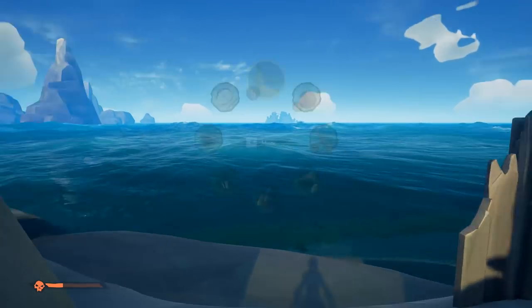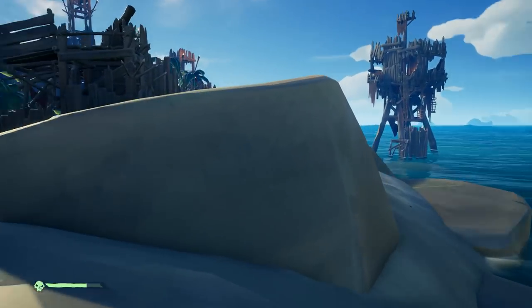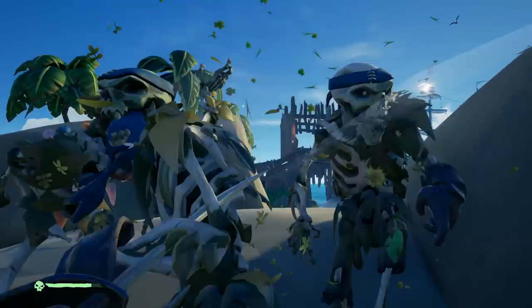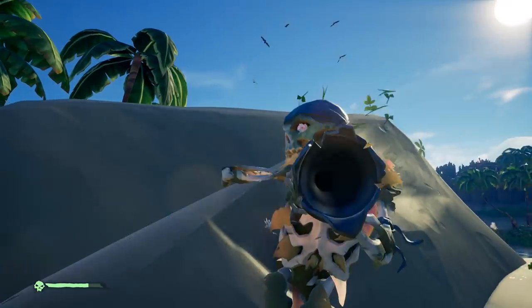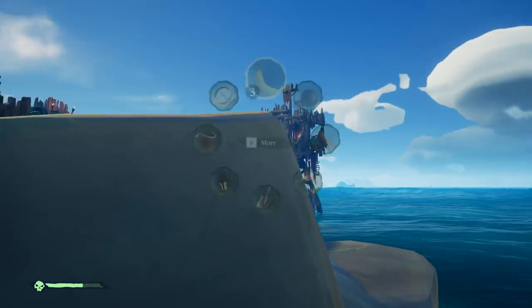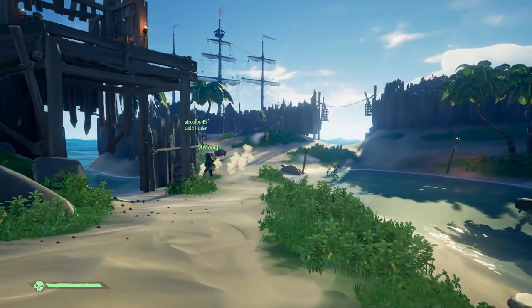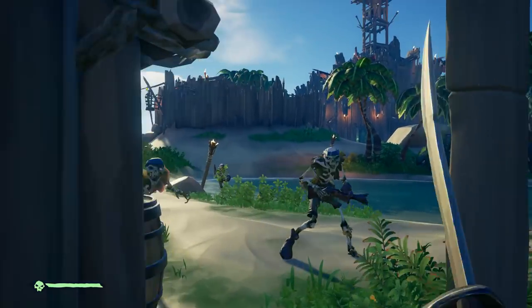I'm going to give you some tips so you understand how to actually take these little raids on. They are basically set up in a horde motion, so waves of enemies will come at you from various spawn points on the island. The basic ones that come out are going to be your guys with just the blue bandanas around their head — your traditional skulls. Some of them have guns, some of them are melee. You kill them by basic means.